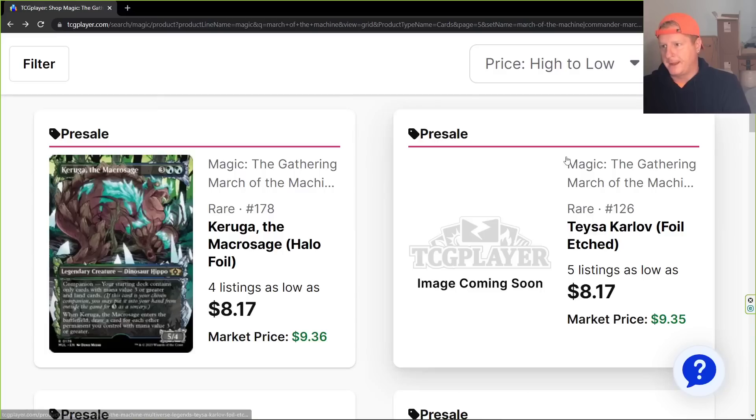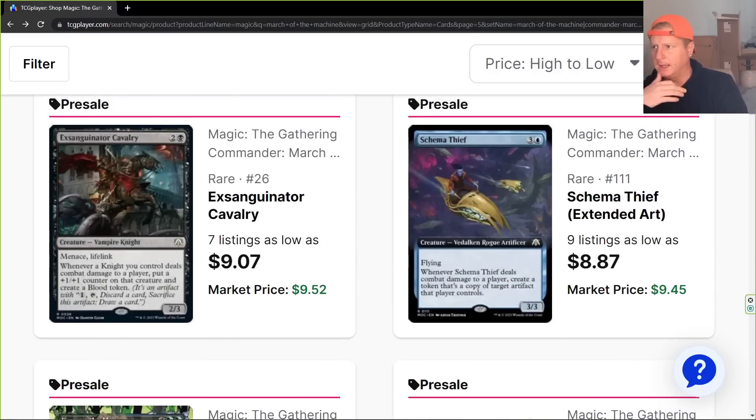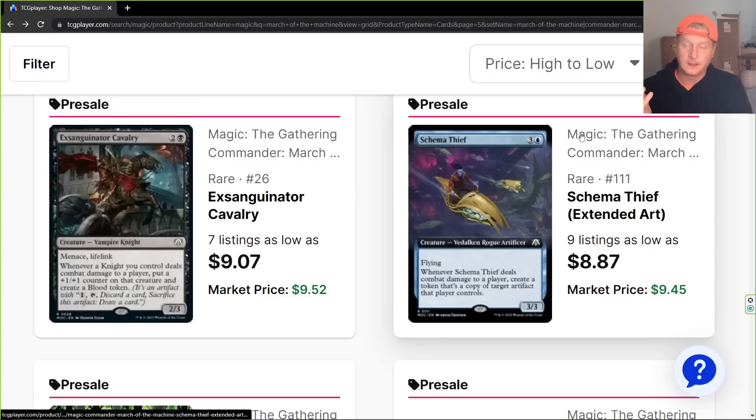Karuga, the Macro Sage. I cannot spend all day reading the text, so we're mostly going to focus on the art and where I see stuff going. Here's the cavalry dude. Menace, lifelink — whenever a knight you control does combat damage to a player, put a +1/+1 counter on that creature and create a blood token. I don't see that being a $9 card. It's just not going to be.